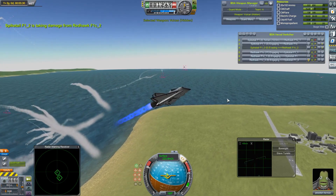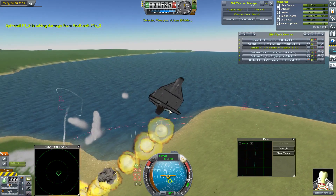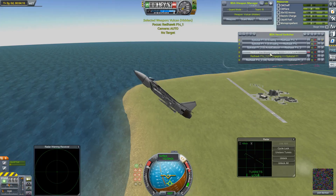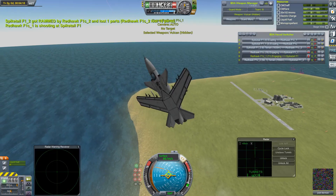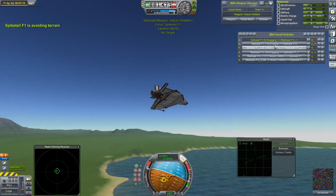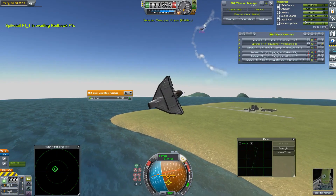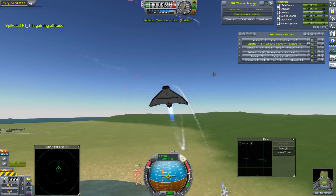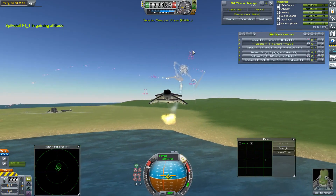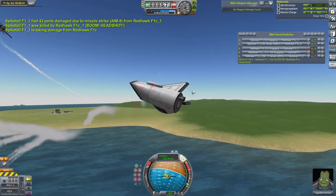Jebediah Kerman, you are going to need to do something spectacular if you are going to avoid running out of fuel very, very quickly. Popping some flares. He is out of fuel and probably a sitting duck for this gunfire. One of the Redhawks comes in, strips him of a load of parts, can't quite finish the job. Ion Kerman also out of fuel. Just look at the way the fuel level dropped in Leggedlack Kerman's craft - this could be an interesting game mode. The last active spiked tail - we've got the sound bug again. Gunfire comes in and that's slightly more decisive than running out of fuel.